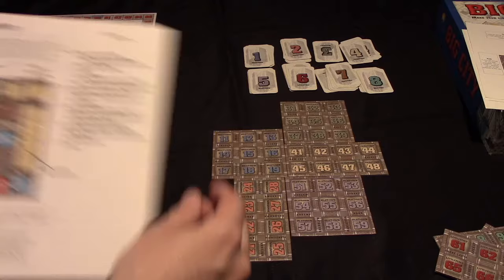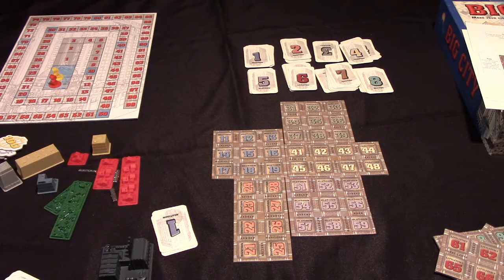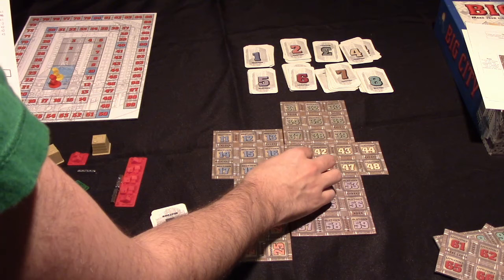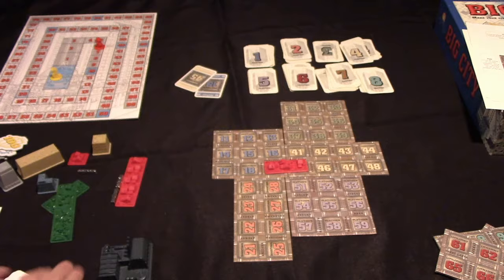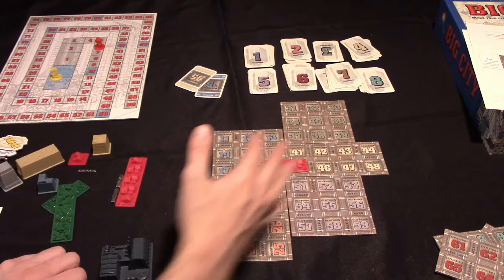In practice it would look something like this. This player has cards 19 and 45. They might choose to build a building there. Generally at the start of the game you're only going to be building residences or businesses. Since they've played two cards, they might choose to build a residence — that would be two blocks long — going on the two spots they have the cards for. Those cards would get discarded. They would score that building; the double residence gives six points on the cheat sheet. They would score that on the score track, and then be able to draw two more cards.